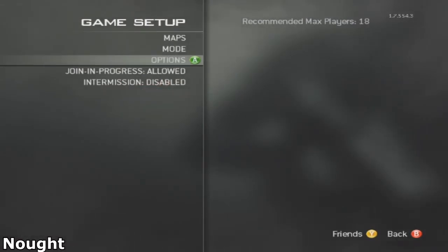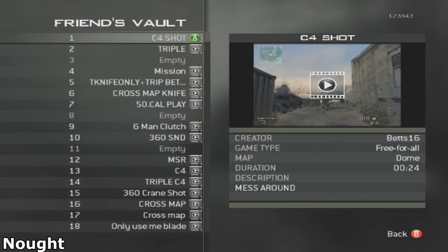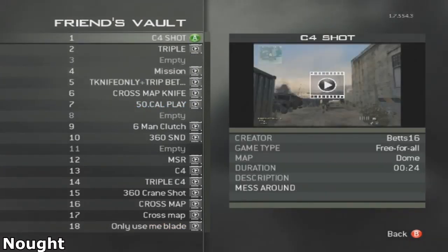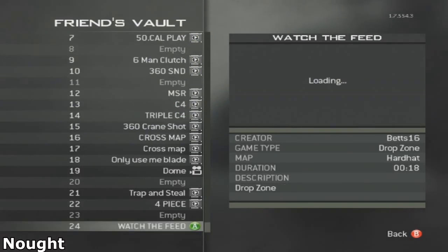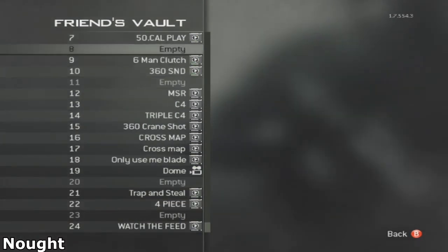As you can see he promotes me to leader — I go to private match, go into game setup, click mode, change joining progress to open, click mode, online vault, then press B and it takes me to the friends vault. I try to click on the most recent one but unfortunately I clicked the oldest one at the top, which took me to first prestige level 34.